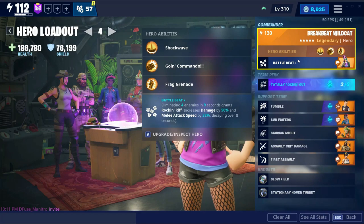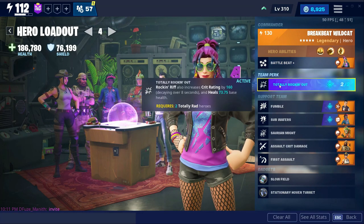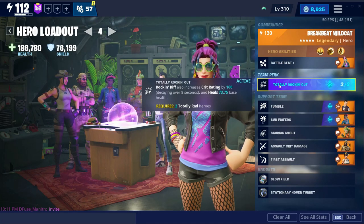Her hero ability is that with every 4 eliminations within 9 seconds will grant you the Rocking Riff perk. The team perk I'm gonna use for this showcase is Total Rocking Out, which increases the critical rating by 160 when Rocking Riff is activated.